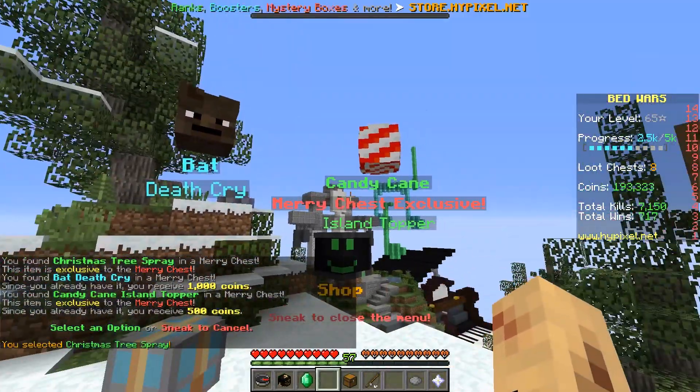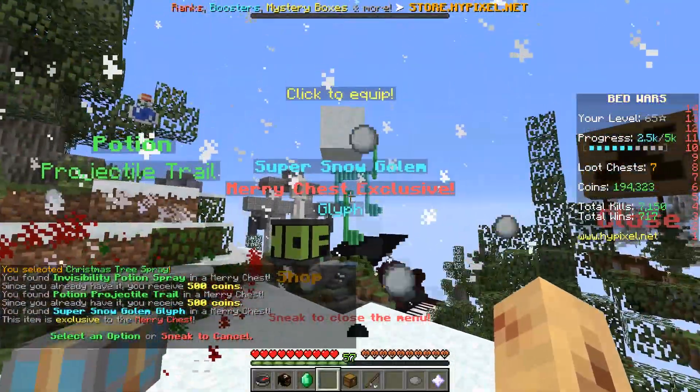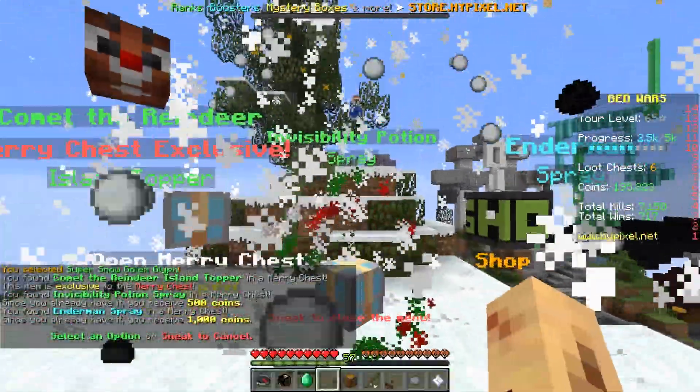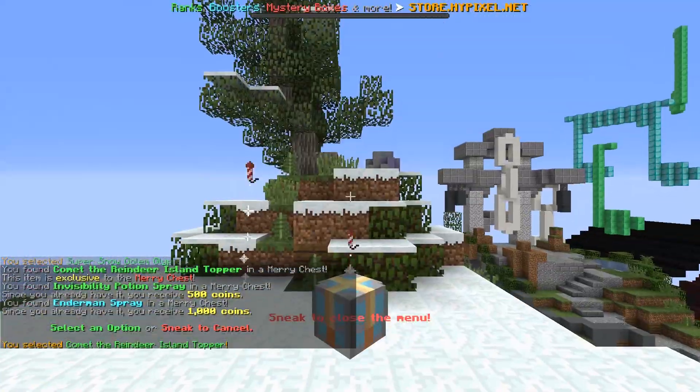Christmas tree spray — why not? Candy cane island topper again, we've already got that. Super snow golem glyph, nice. And Comet the reindeer — let's equip that one, that one looks interesting.